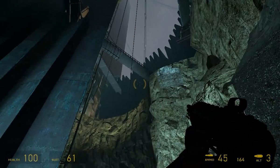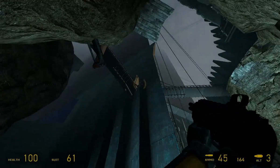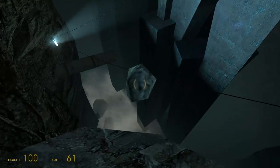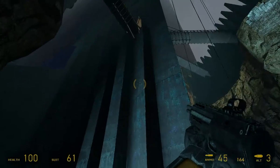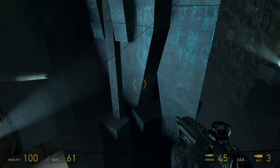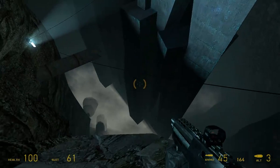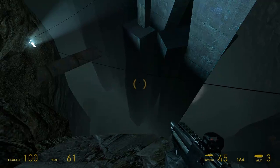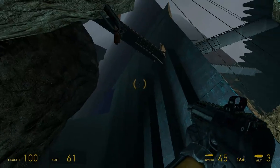We're inside the Combine Wall and there are bridges and all that, which is kind of cool. So the constant hammering — you see — it is very unambiguously hostile in the way it treats the ground.